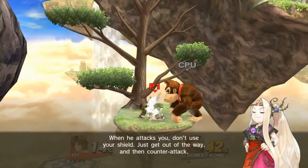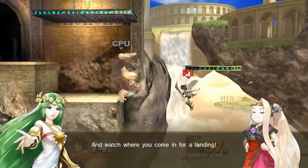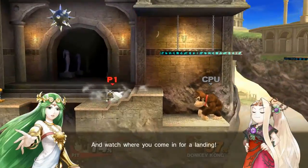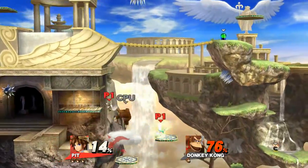When he attacks you, don't use your shield. Just get out of the way, and then counterattack. And watch where you come in for a landing. Whoa!